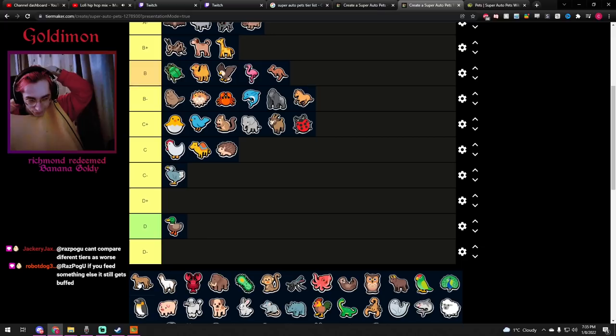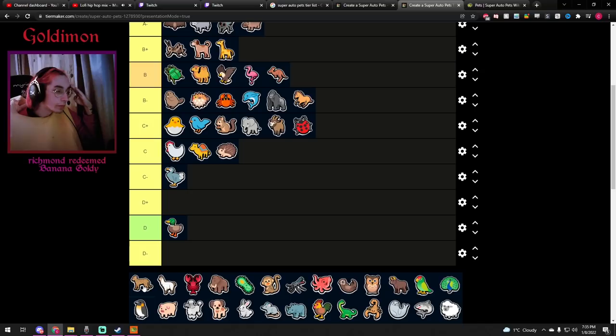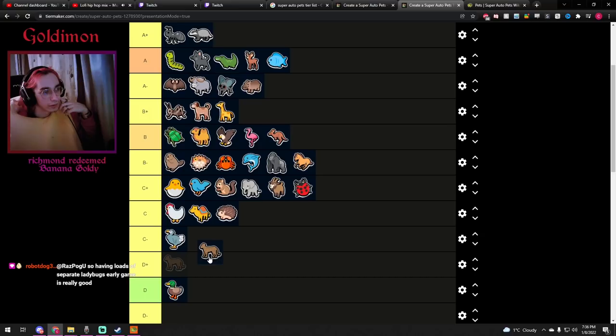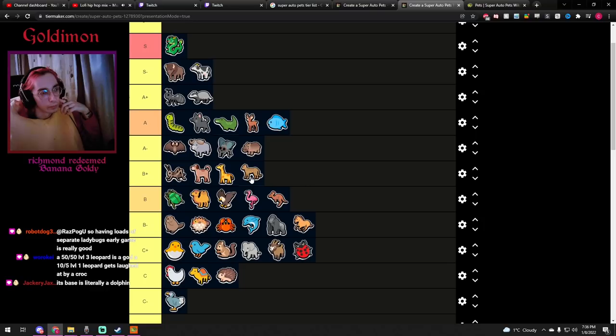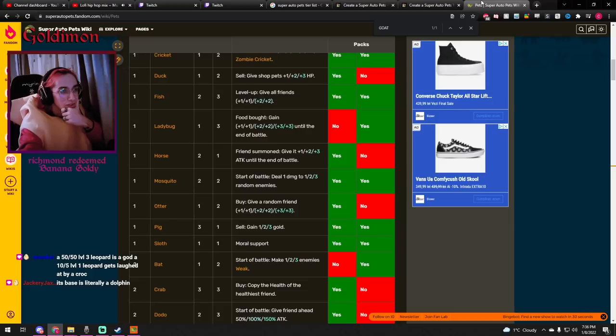Leopard — definitely one of the most fun and one of the best tier 6s in the standard pack. But the problem is at level 1 with no scaling, it kind of sucks. It needs at least level 2 to be viable and at least around 25 damage or more. It's pretty situational, but if you manage to get it going it's definitely one of the strongest tier 6s. A-minus, or maybe B-plus, since it's super hard to make it work.